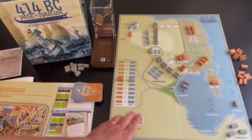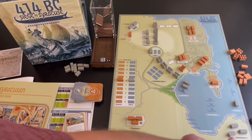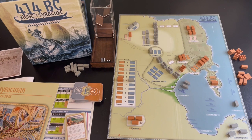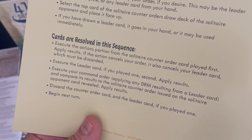I do wish the sequence of play were printed on the board itself. In 1565 Siege of Malta, areas that granted bonuses to other actions had that written on the board as a reminder — a nice touch. Here, the sequence of play is on the back of the play aid, and the two-player sequence is on the back of the Athenian order card. Good aids, but it would be cleaner on the board.